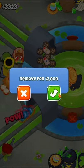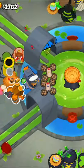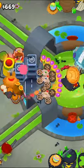Next, get the mortar to a 4-2-0, then remove the obstacle and place down a 3-2-0 buccaneer. After that, get a 4-2-0 Alchemist to buff everything, and then get the buccaneer to a 5-2-0 Carrier Flagship.